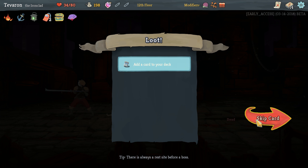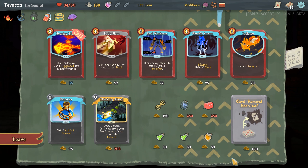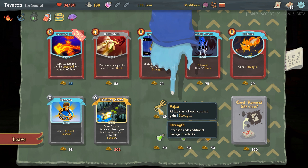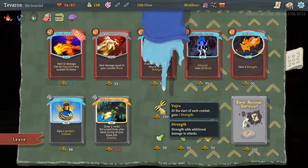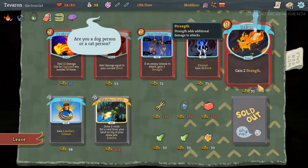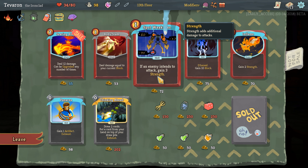I don't want either of these — we'll skip it. Inflame is playing into our plan; we are definitely a strength deck at this point. VR is also on that tangent. I think we for sure want to remove Regret, so we'll do that — which leaves us the ability to buy an Inflame, though Spot Weakness is technically better. Let's take the Spot Weakness.